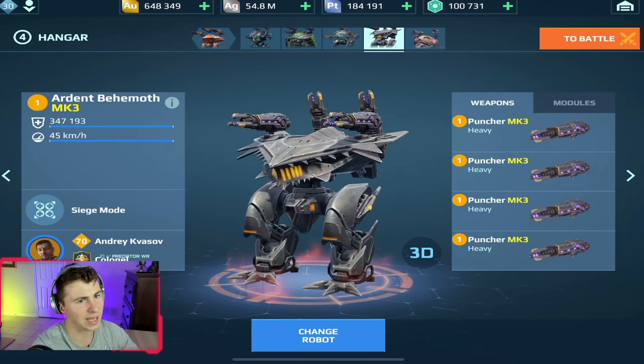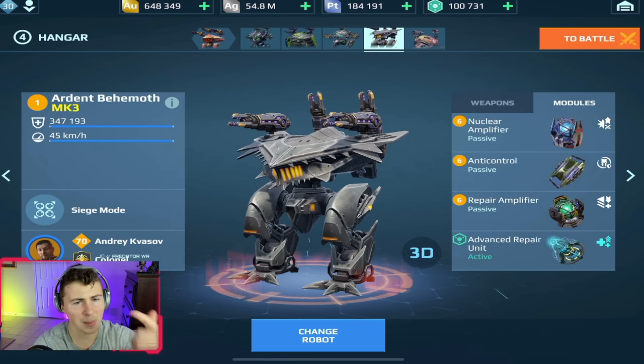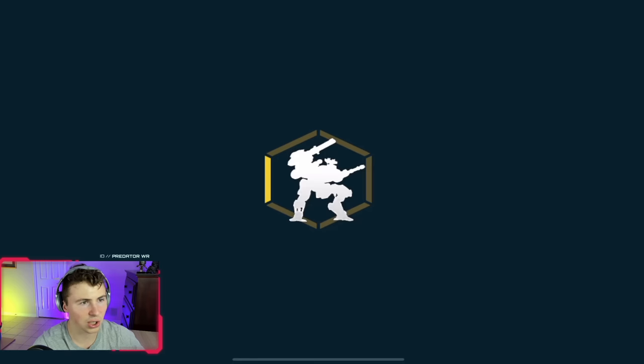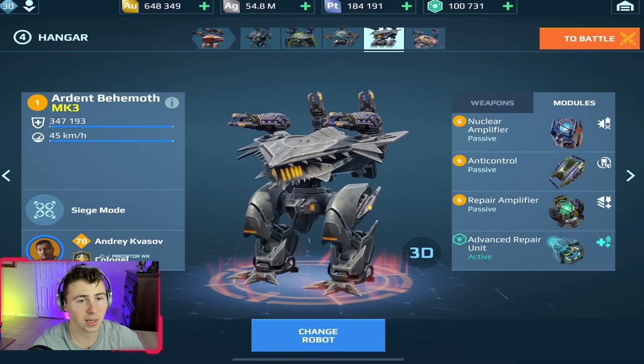Actually, this isn't my favorite robot. The next one — the Behemoth — is definitely my favorite meta robot. You can go so many different ways with the weapons, but my favorite is currently Punchers. You can go Smita, but I think Smita are honestly going to get nerfed eventually, so that's why I go Punchers, and they're more satisfying to shoot. We have one Nuke amp, anti-control, and a repair amp. I like to go the Andrei Kassiv Behemoth Pilot — you have increased defense points when you go in stationary mode and increased speed when you're moving around. A very effective robot with honestly the most insane firepower of any robot in the game, excluding Titans.